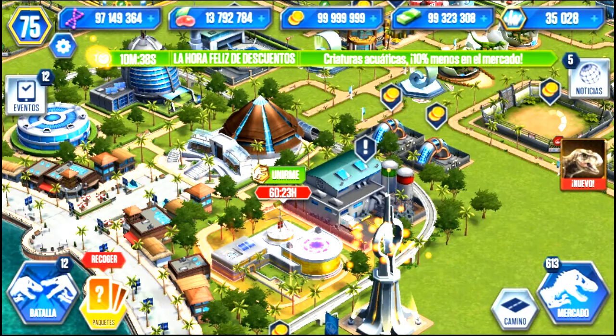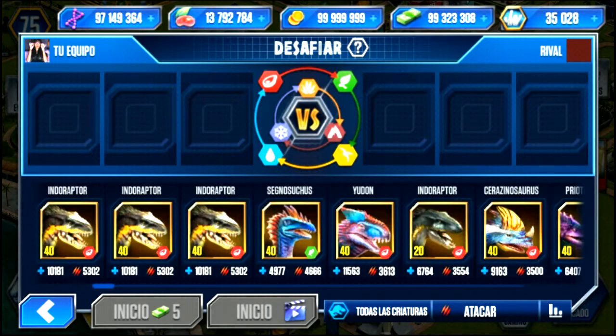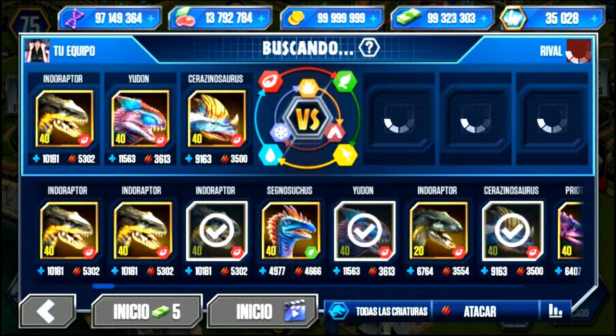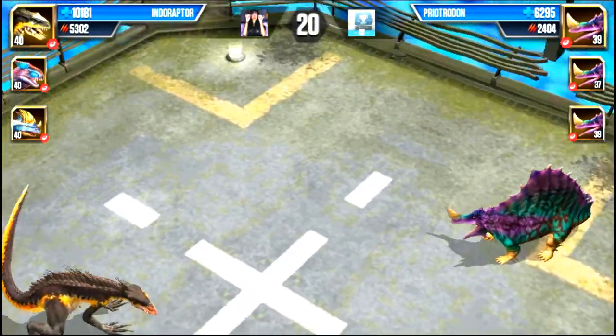Ahora ya tenemos tres escuadrones: la Raptor Squad del juego, la Espinosaurido Squad, y la Sauropod Squad. Ahora vamos con una combinación de Joan, que esta vez es una combinación de puros carnívoros. Me pide al lindo raptor, al Yudon y al Serasinosaurus. Es bastante buena combinación, es muy fuerte. Siéntete famosito por aparecer en uno de mis videos.